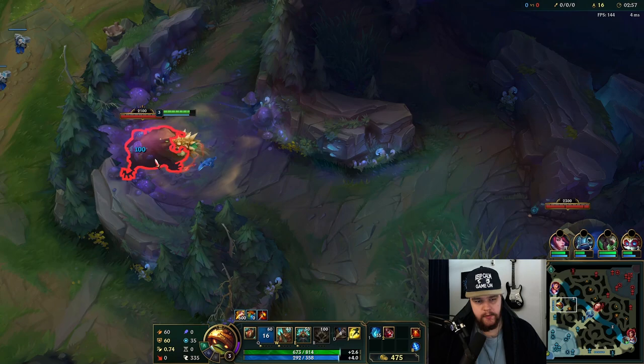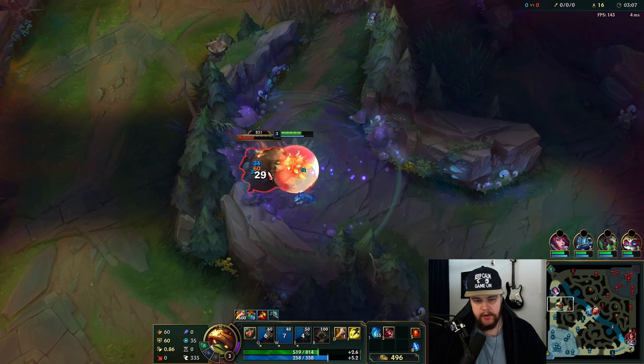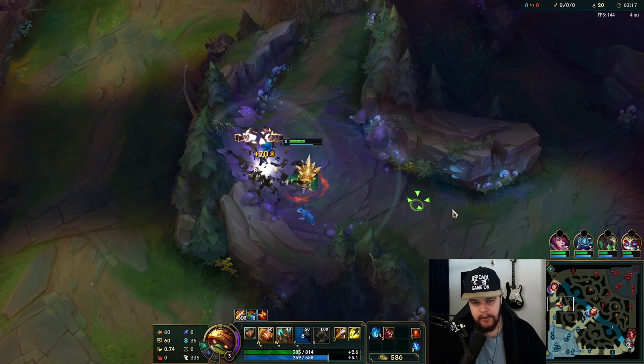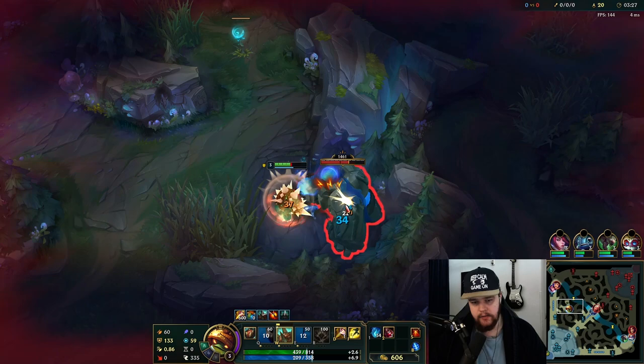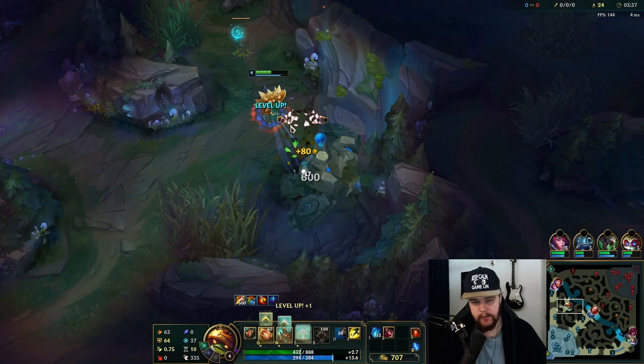I'm gonna do Gromp first for a better respawn. Garen is pushing — he is going to ward right now because he just walked towards the river. As for Rammus's abilities, they're pretty straightforward. Powerball: the longer you roll, the more movement speed you get, so it will power up over time. Your W increases your resistances tremendously but also applies reflect damage, so if targets are hitting you they will take a bunch of reflect damage. This resistance scaling goes up as you put more points into it.